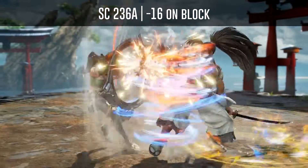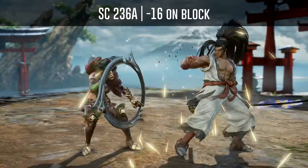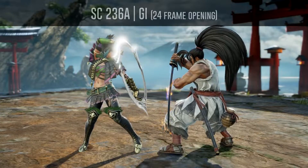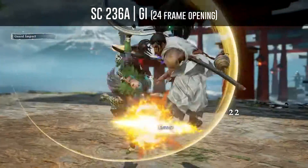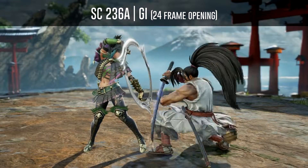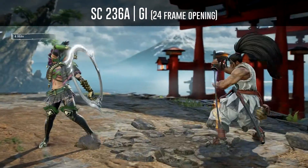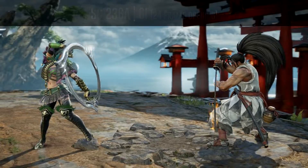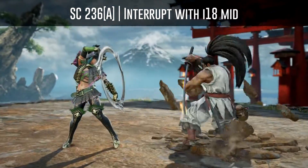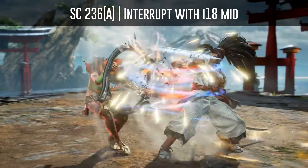Haomaru's soul charge 236A projectile is minus 16 on block if you block it point blank. If you GI the attack you will have a 24 frame opening to punish him — the further away you are when GI'ing it the less frame advantage you will have. You can interrupt all of Haomaru's bare knuckle follow-ups after his soul charge 236A hold with an i18 mid attack.